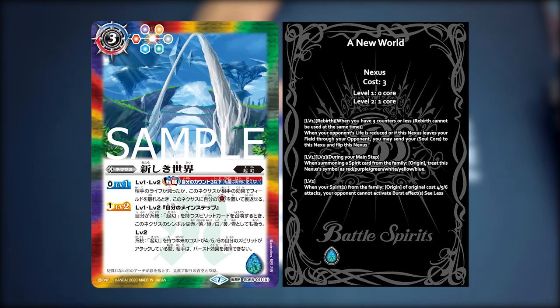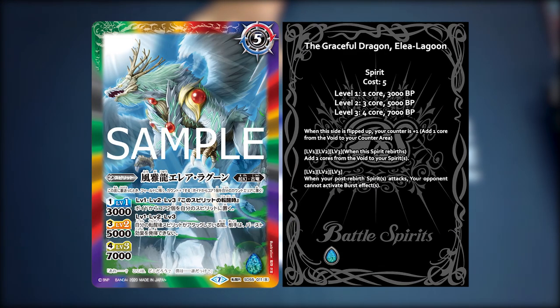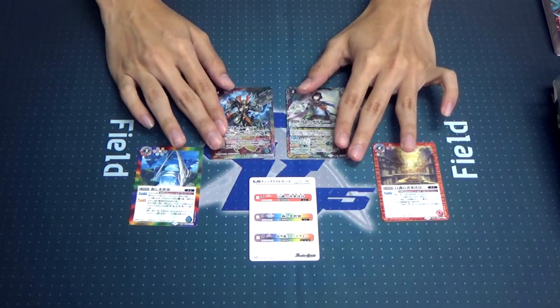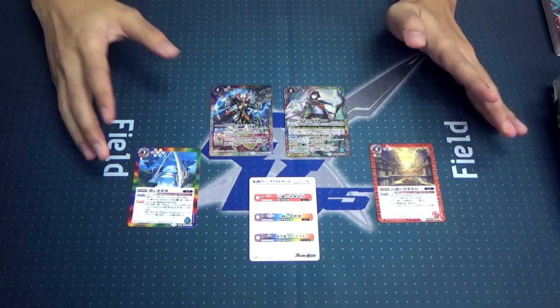Now on to the B-side — when it flips, it will show the Graceful Dragon Elsa Lagoon. On rebirth, Elsa Lagoon can add 2 core from the void to your spirits, so you can redistribute core. Really strong effect. Also, when your post-rebirth spirit attacks, your opponent cannot activate burst effects. From an SD featuring a new mechanic, that's a lot of good stuff to take in.